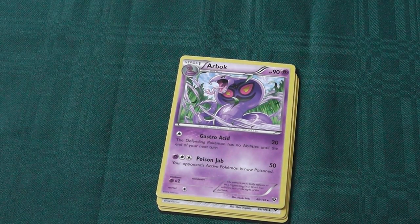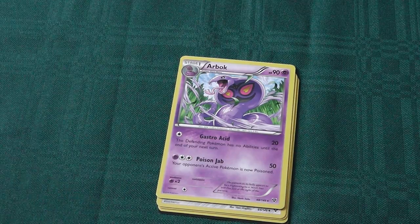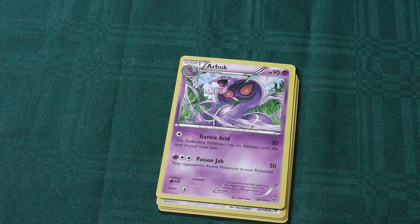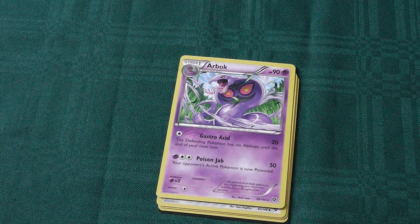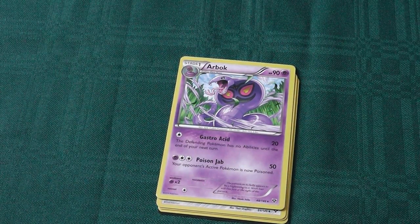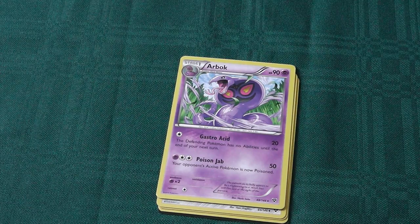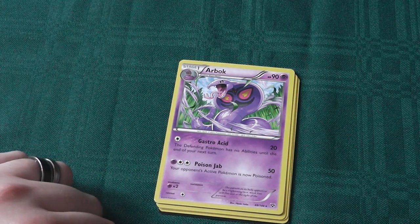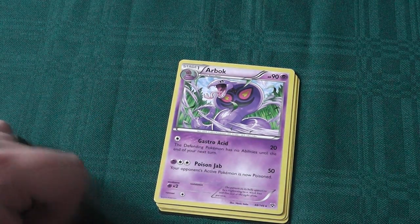Arbok, the evolution of Ekans — 90 health psychic type, retreat cost of 1, weak to psychic. Gastro Acid costs 1 normal energy for 20 damage: the defending Pokemon has no abilities until the end of your next turn. That's useful — good for shutting down a particularly irritating Pokemon, and it's a 1 energy investment for 20 damage plus an effect. Poison Jab costs 1 psychic and 2 normal energy for 50 damage, and your opponent's active Pokemon is now poisoned. An investment of 3 energy for 50 damage that also pretty much guarantees poisoning your opponent's Pokemon — I like that. Let down by his health pool, but his abilities help to make up for it somewhat.